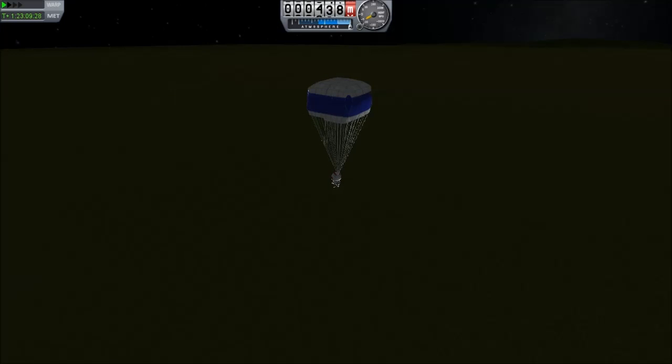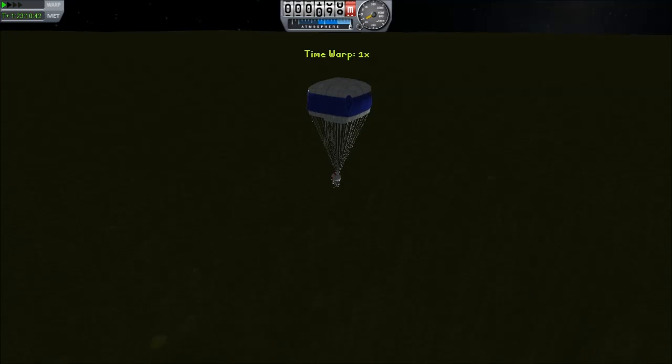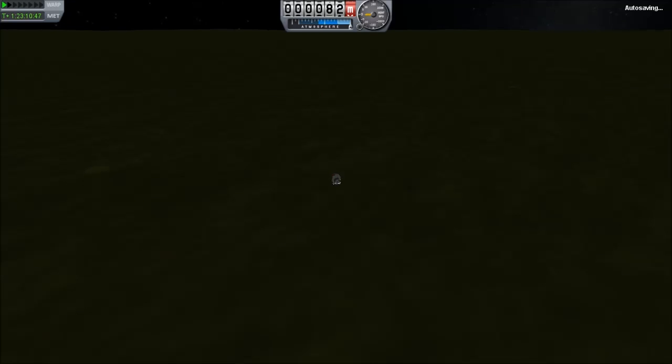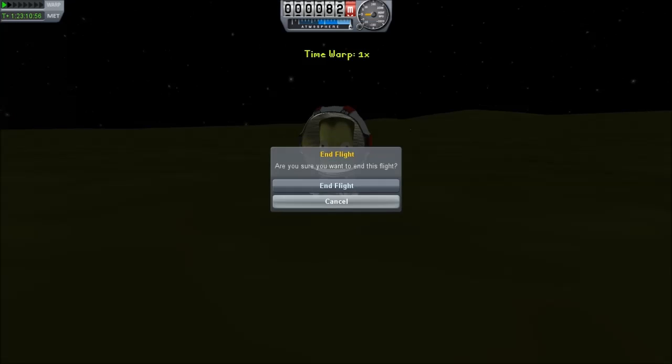So a successful mission — well, a successful bailout of a failed mission. The pilot survived and no doubt collected all sorts of fascinating information in his day-long trek back from Minmus in his spacesuit. He probably needs to go to the bathroom because these spacesuits aren't really designed for that kind of thing — and touchdown! So yeah, these parachutes — you get them from the Vanguard Technologies people. It needs the Electrical Energy plugin, which has a whole lot of other cool stuff.